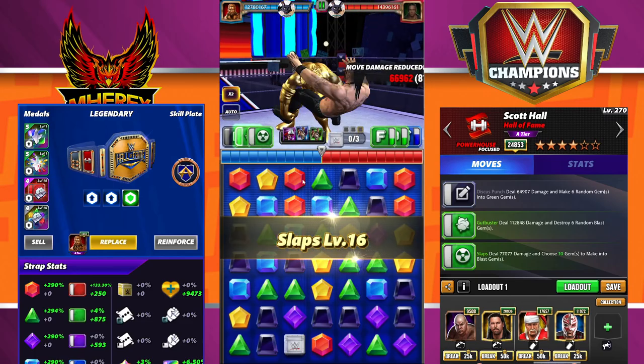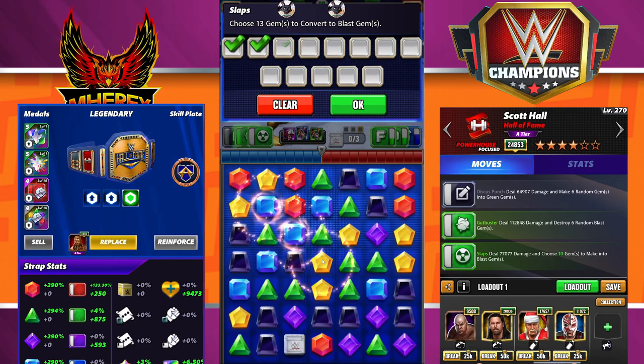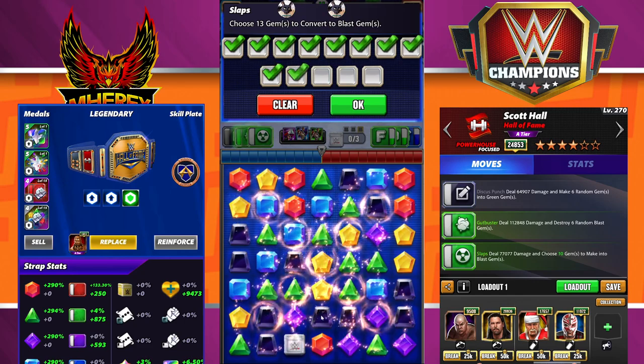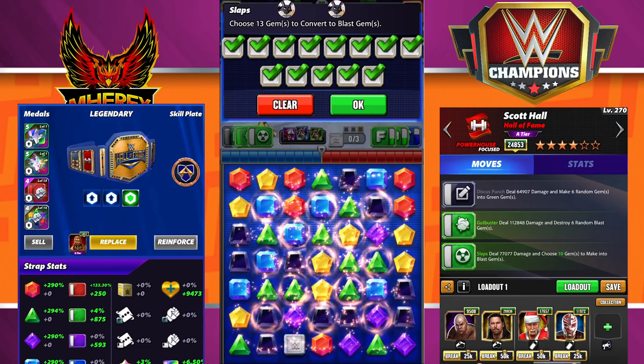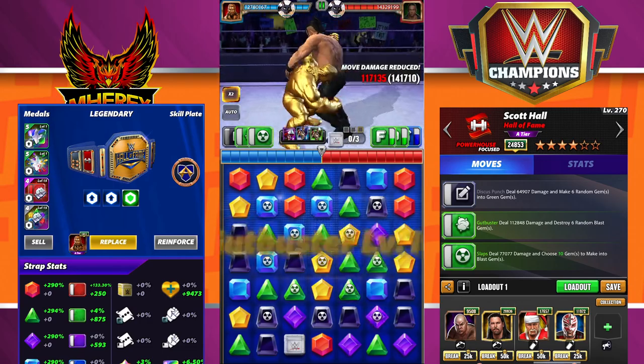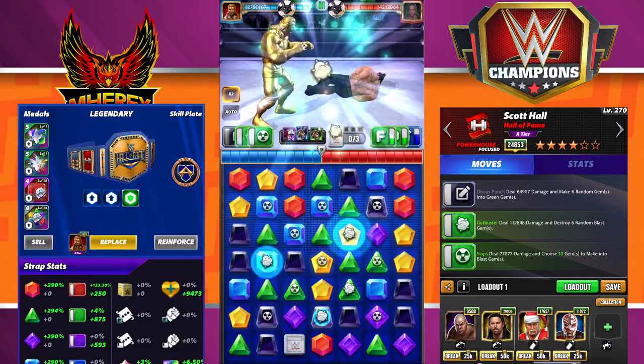With 13 gems you can blow up the entire board — if you make an X and fill in the spots like so, you will blow up the entire board every time. Let's see if we get a cascade and see how hard we hit this first time.